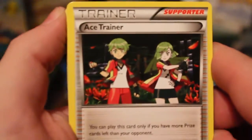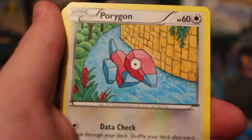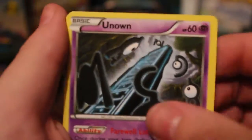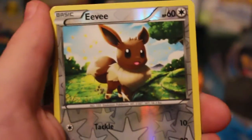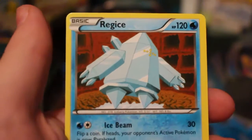This opened up very, very quickly - I'm a bit worried about that. But we've got Ace Trainer, which is actually not bad. We've got Gloom and Sceptile Spirit Link, Polygon, Pardon, Eevee, Unknown - that's nice. Two Eevees in one pack. And the Rare is a Ridge Ice - Ridge Ice is very good.